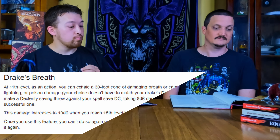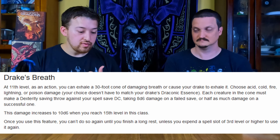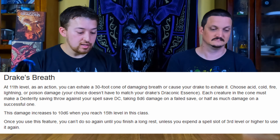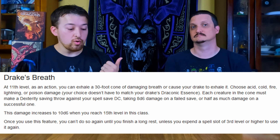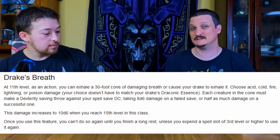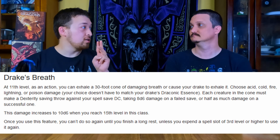At 11th level you get Drake's Breath. As an action, you or the drake can exhale a 30-foot cone of the chosen damage type. It's a Dexterity saving throw against your spell save DC — take 8d6 damage, or half on a save. It goes up to 10d6 at 15th level. You get one free use, and after that you can spend a third-level spell slot to use it again. This is very good for dealing with hordes.